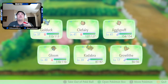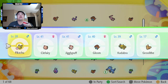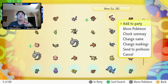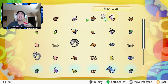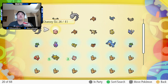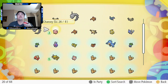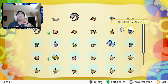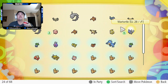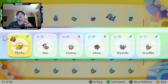All of the Pokémon we've been using — I got them to a level where I felt was high enough, and so I stopped using them. That's why we have like a level 40 Gloom and level 41 Clefairy, because you get some insane experience. Look at all those Growlithes.